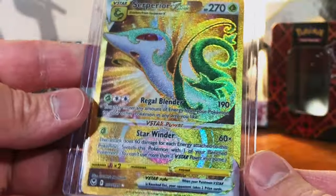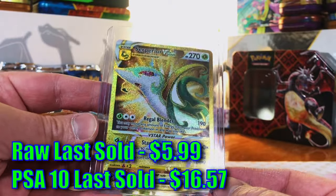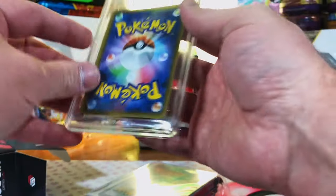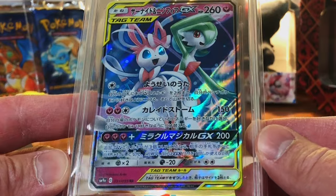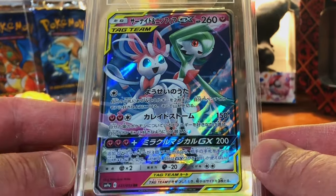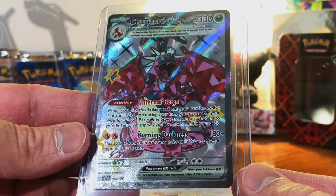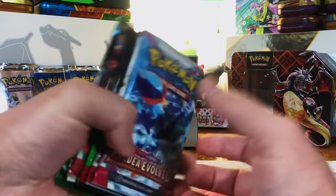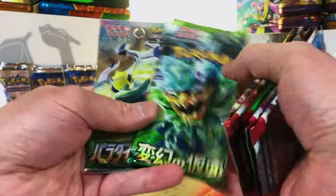Gem Mint 10 Flareon character rare from VMAX Climax — that is cool. Superior VSTAR secret rare from Silver Tempest — nice, beautiful card. Silver, Obsidian, Shrouded, Paradox, Paldea, and two Japanese sets. Getting close to pack time. Another Gem Mint — a Tag Team: Gardevoir and Sylveon GX from... not sure of the English set name. Then a Charizard EX promo — didn't think there'd be any Charizards in the raw cards; that was a nice pick-me-up.